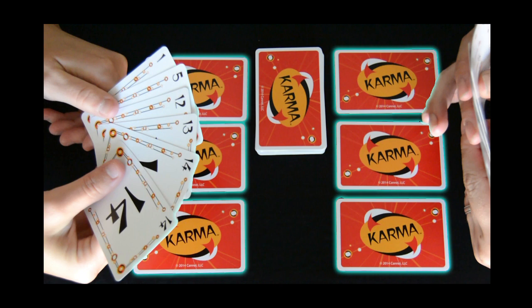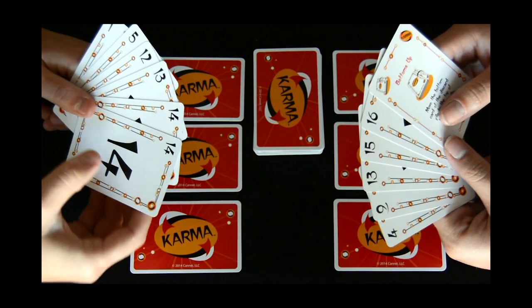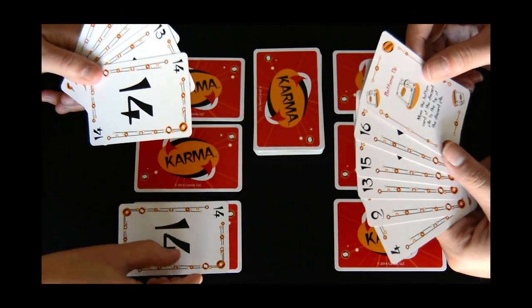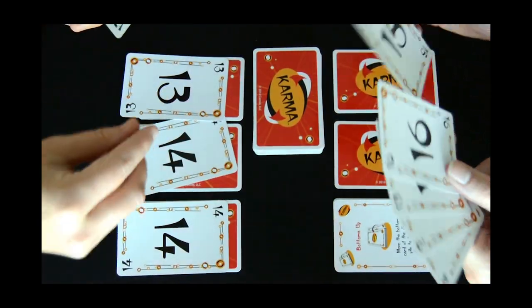The dealer will start by dealing 3 cards face down to each player. Players are not allowed to look at these cards. Then the dealer will deal 6 cards to each player, and from these cards the players are going to choose their 3 face up table cards. Generally, to choose your face up table cards, you'll want to pick the highest numbered cards and Karma cards from your hand because they'll be easier to play later.